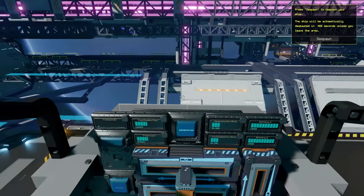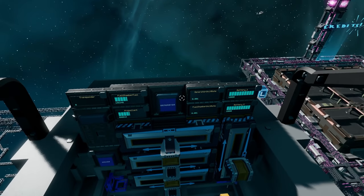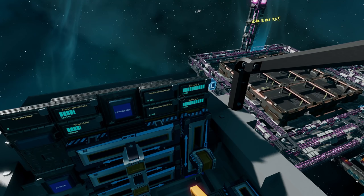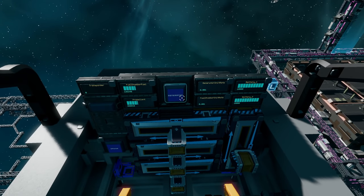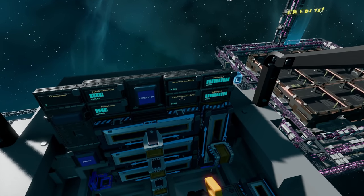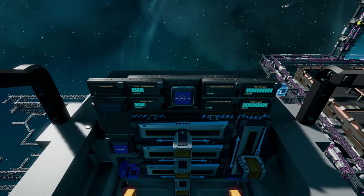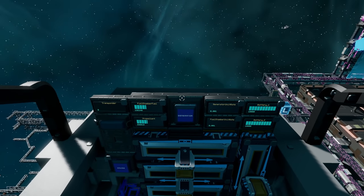That is the fuel you are probably running out of first, and we're going to fix the reason you're running out too. This fuel is used for the generators supplying your batteries. The reason you're draining so much fuel is because your generator is operating at 100% — at max capacity, using as much fuel as possible. We're going to change that.